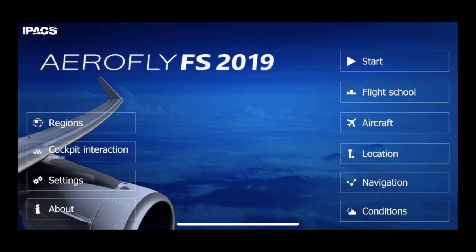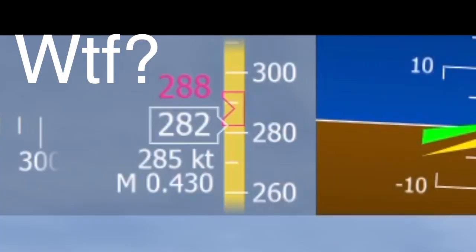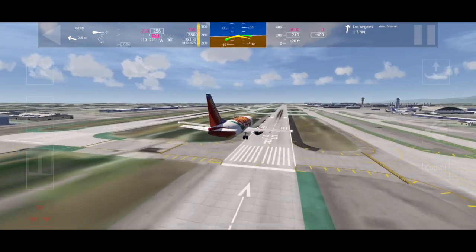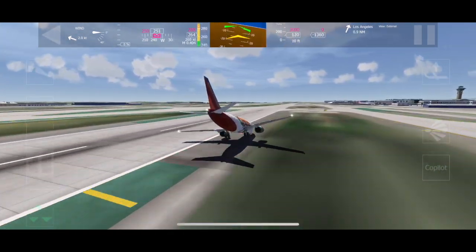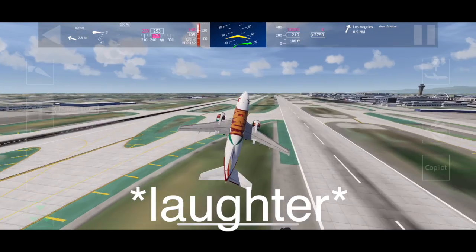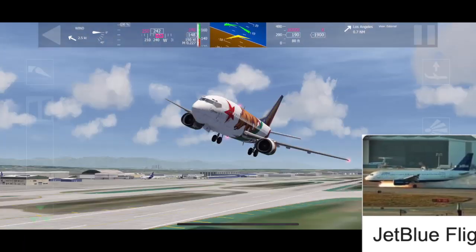Can we also do the same thing on other airplanes? Yeah, let's try the 737. We're about to land. We're a bit fast, but you know. Let's try that again. Yeah, we do have nose gear damage, so that's not too good.